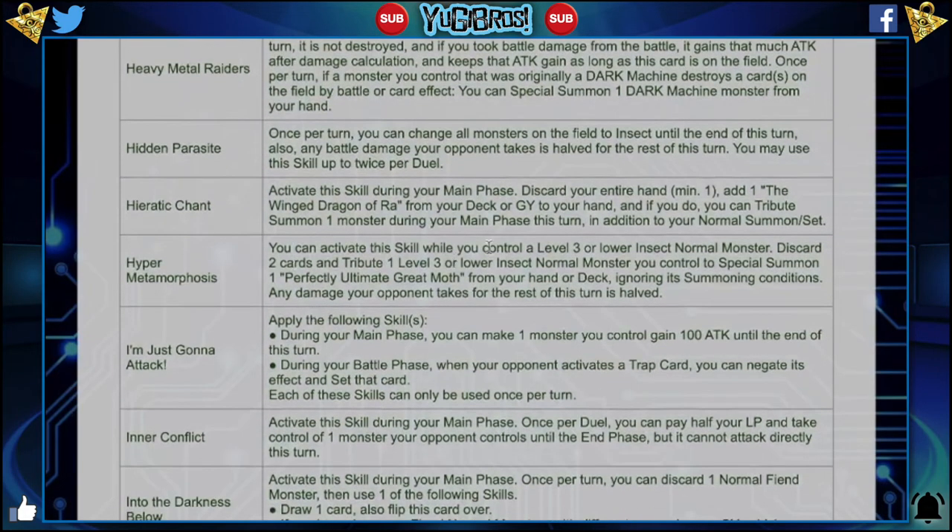Hyper Metamorphosis: you can activate this skill while you control a level 3 or lower insect normal monster — I hate that it says that. Discard 2 cards — that's also a huge cost — and tribute 1 level 3 or lower normal insect monster you control to special summon 1 Perfectly Ultimate Great Moth from your hand or deck, ignoring its summoning conditions. Any damage your opponent takes for the rest of the turn is halved. As you guys know, this came out in the Ultimate Predators starter deck, and then later on we got Cocoon of Ultra Evolution in Trials of the Kingdom. And Cocoon of Ultra Evolution is just literally better than this — it has so many extra hurdles to go through. With Cocoon, you don't need normal monsters, you don't need to discard 2 cards, you don't need to tribute that normal monster. You'd have to do so much to Hyper Metamorphosis to make it better.